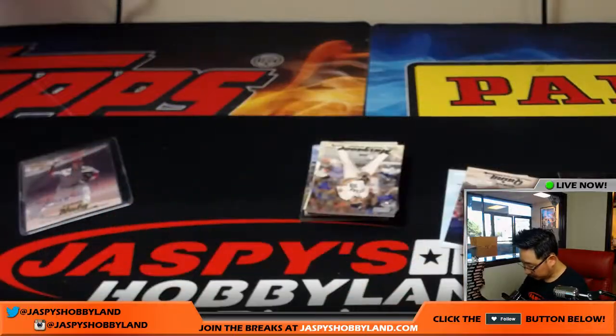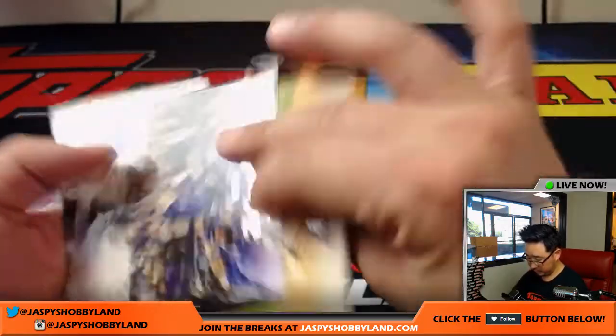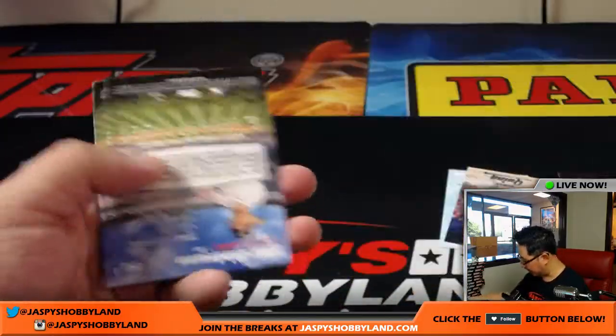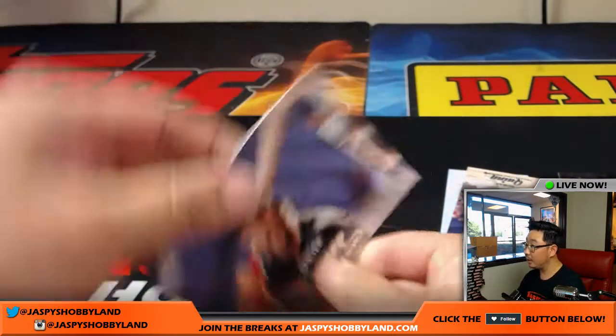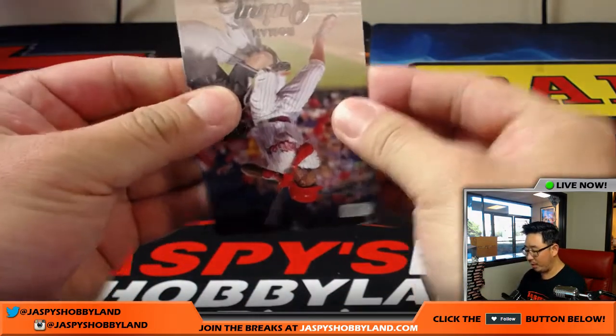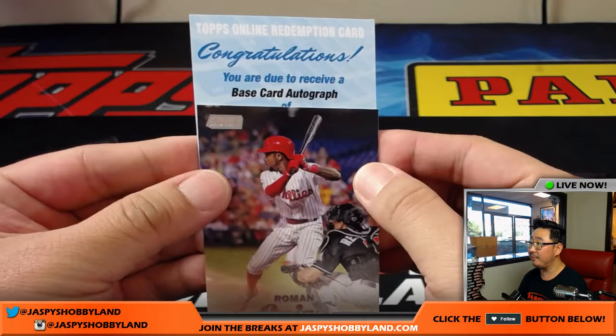Alex Dickerson gold. Just looking for short prints here now. Nice Hank Aaron — great photography in this stuff. Malick Smith as a Ray. Let's see what that redemption is. Behind Roman Quinn is a base card autograph of Matt Olson — Matt Olson of the A's. Matt Olson is an Athletic, yes. That goes to the AL West — that goes to Benny.